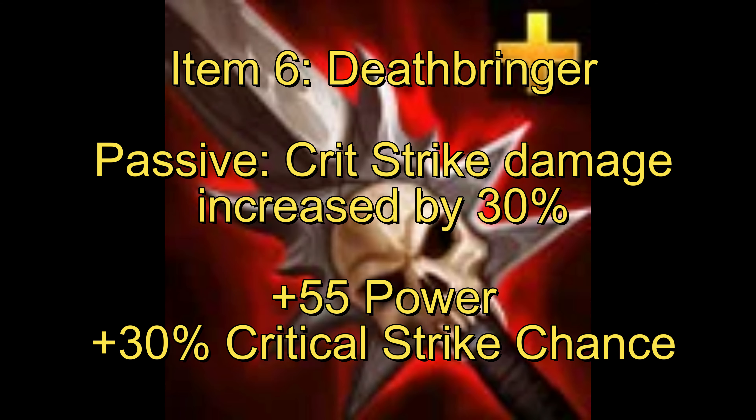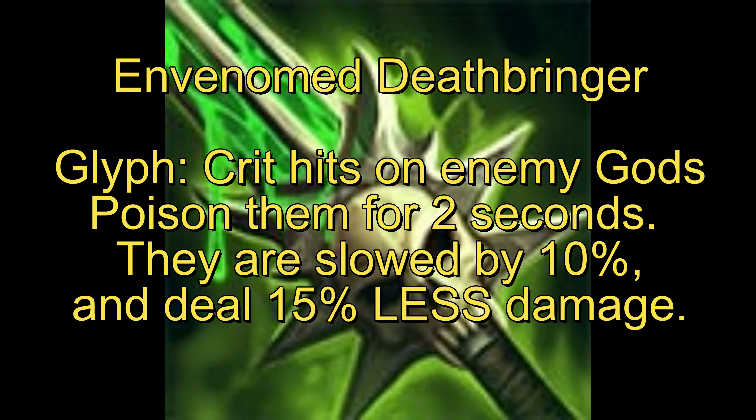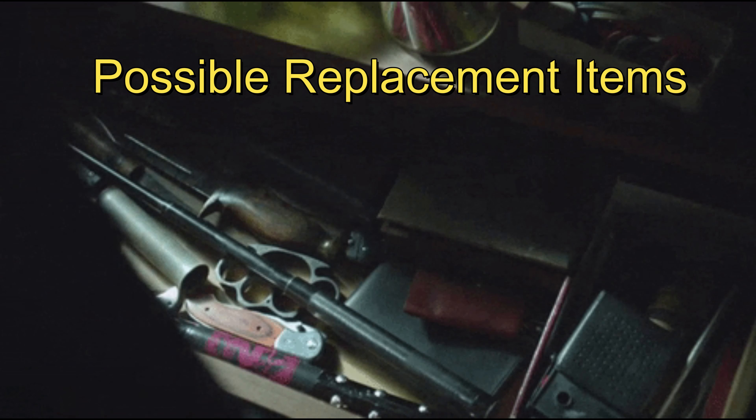After that I go for Deathbringer, and when I finish it I like to get the added bonus from Envenomed Deathbringer. The reason is it will reduce the damage enemies can deal and slow them down, which since you have a cone attack is a lot more helpful than having quicker cooldowns. Bakasura won't be relying on cooldowns as much as just hitting enemy gods and inflicting heavy critical damage.